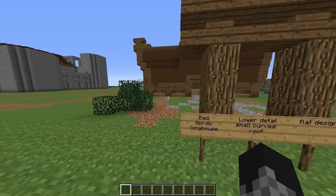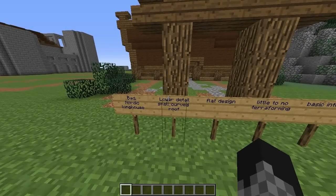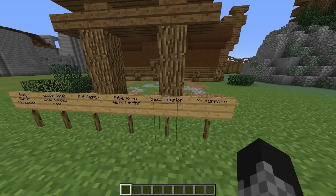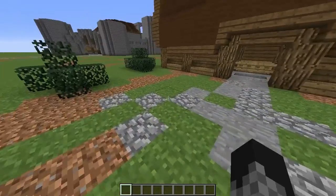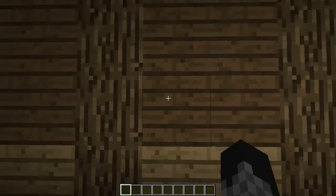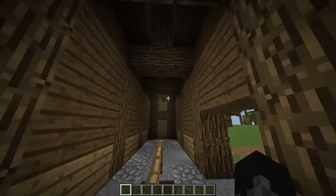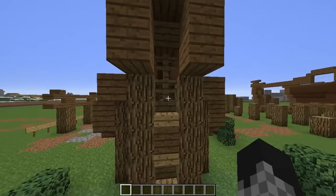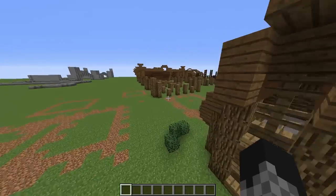The very first one is this one just here. It's been written down as a bad Nordic long house — low detail with a small curved roof, flat design, little to no terraforming, basic interior and pretty much serves no purpose. You can see the terraforming on the ground isn't too massive, the leaves are bad. On the inside, literally no interior at all — just a few bunk beds in the corner. It's quite a small standard house. On the outside as well, not too much detail. It's a nice shape but very basic.